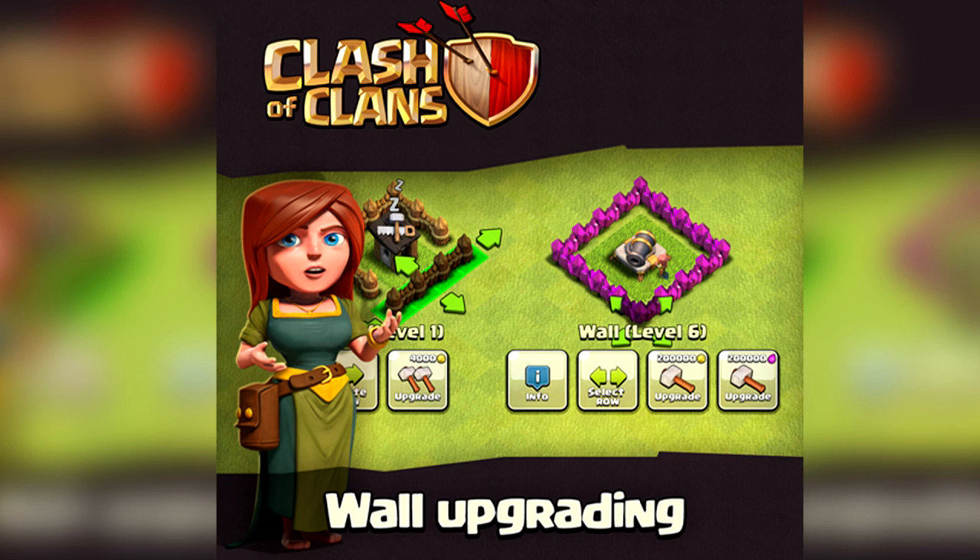Coming back to what Supercell has leaked today: we can now upgrade walls with Elixir, which should be pretty exciting. It's just going to make people upgrade walls more. Also, you can now upgrade a row of walls without having to do them one by one.